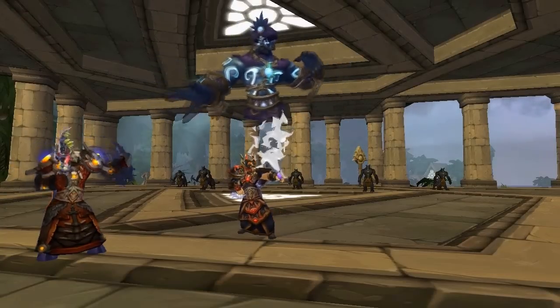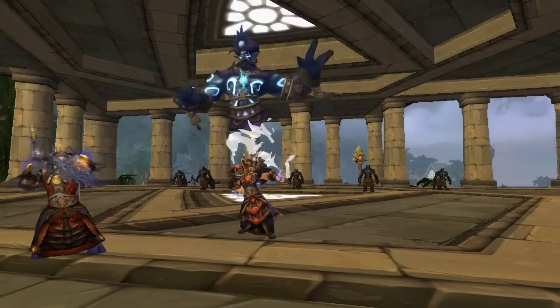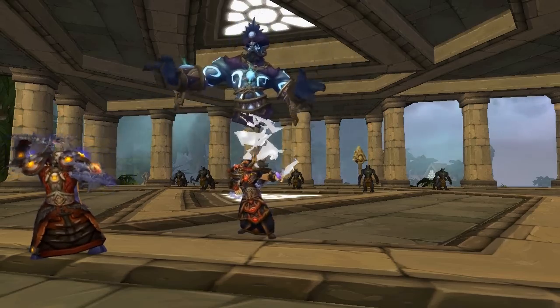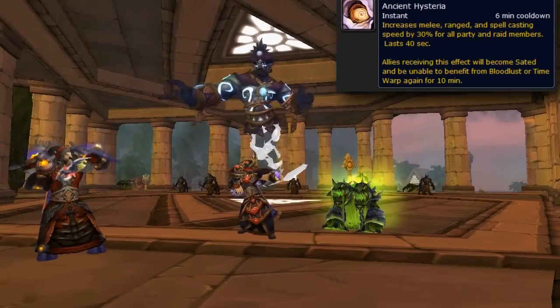This one applies for Cataclysm — when mages are 85 they get Time Warp. But until then, if you are missing a Shaman for your raid, have no fear: you can still have your Bloodlust or Heroism with your Core Hound. 30% haste — oh yeah.